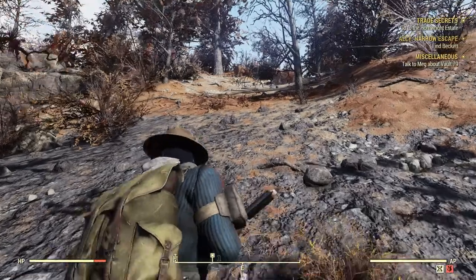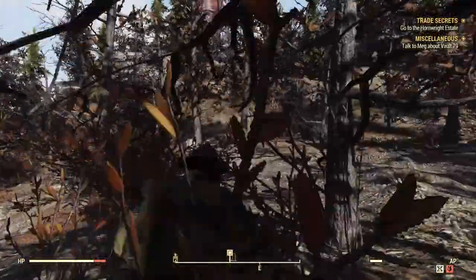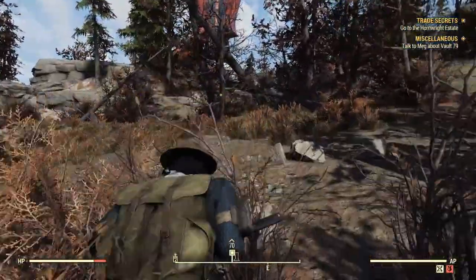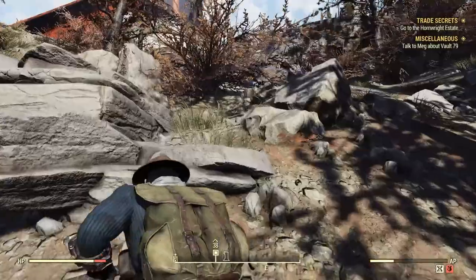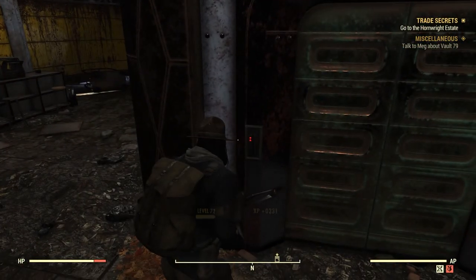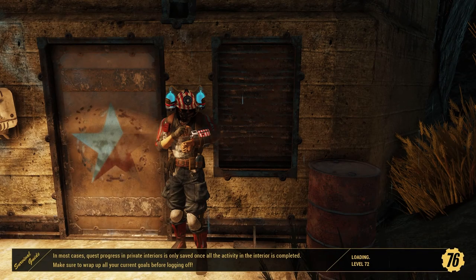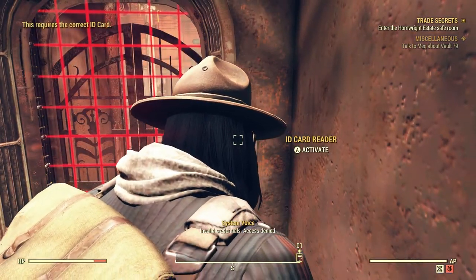We still have the whole ally thing to take care of for the other lady too. There it is — the building in all of its glory. Oh, I'm stuck. There we go — thank god for Marsupial mutation, right? May I enter, por favor? Alright, let's go down to the safe room and see what wonderful thing awaits us down here. Knock knock — 'Invalid credentials, access denied.' So how do I get in? I guess I have to gain access to the safe room.